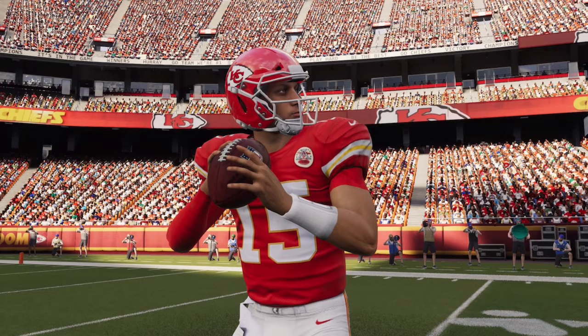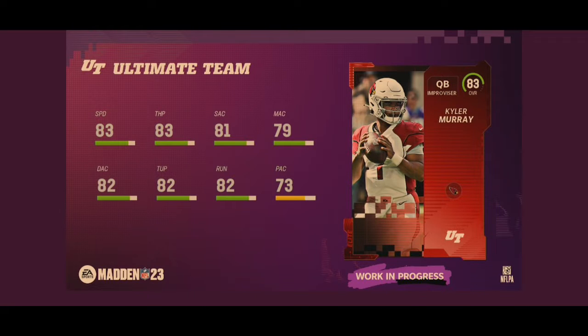Without further ado, let's hop right into the video. The first player revealed is this 83 overall Kyler Murray. He's an improviser quarterback with 83 speed, 83 throw power, 81 short accuracy, 79 medium, 82 deep, 82 throw under pressure, 82 throw on the run with 73 play action. He's a good scrambling quarterback with good speed, but his play action is a little weak. Most of his accuracy is pretty good.